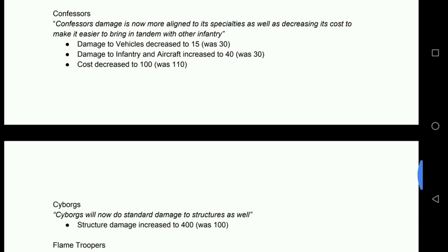Confessors: damage increased to infantry and aircraft, decreased to vehicles. Like Wolverines, that's absolutely fine — Confessors were never meant to deal that much damage to vehicles. The infantry and aircraft buff is great, and the cost decreased to 100 is a big buff — Confessors now come out earlier and do more to the things they're supposed to counter. They're still going to buff your other units. Who cares that Confessors do less damage to vehicles? You can have a laser squad nearby and that's going to melt through vehicles anyway.